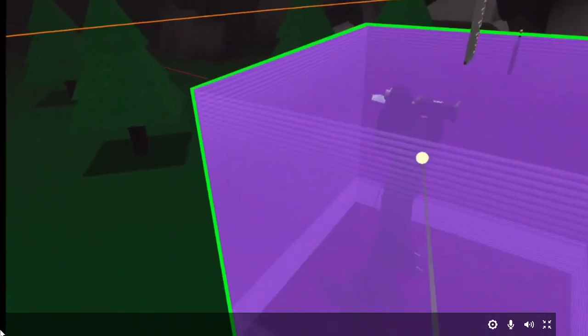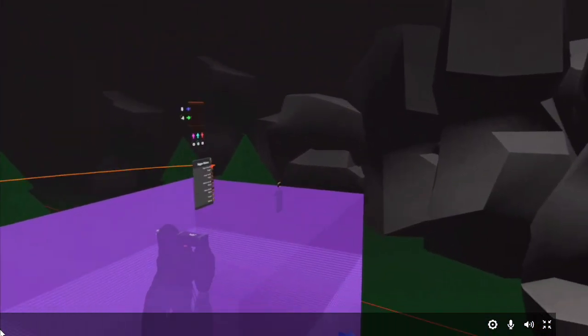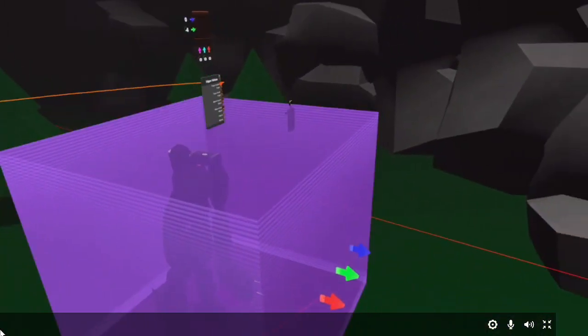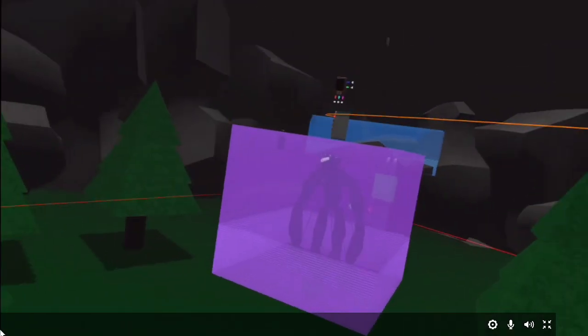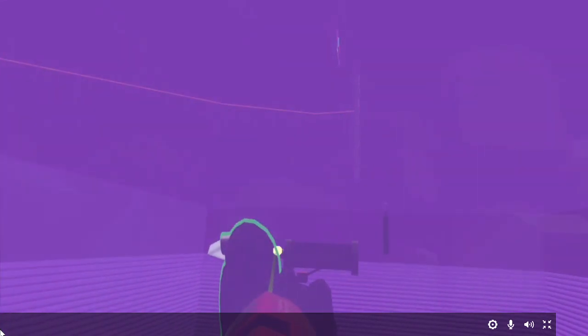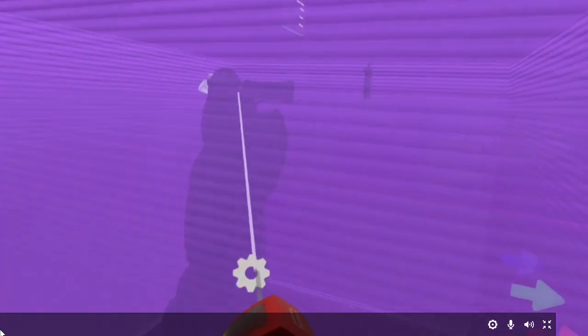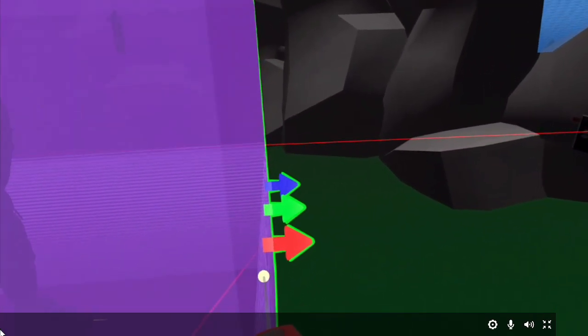Right, right. The hardest part — selecting. Let's just test the action box jumpscare, because it takes a lot of time to walk it. Bro! Yeah? That was scary. Yes, yes, we're finishing it!